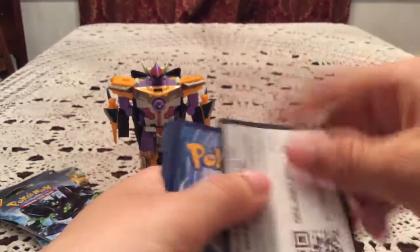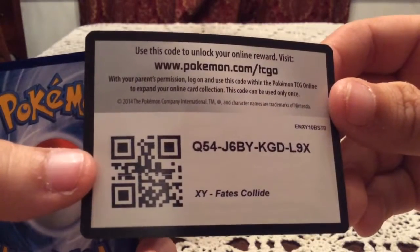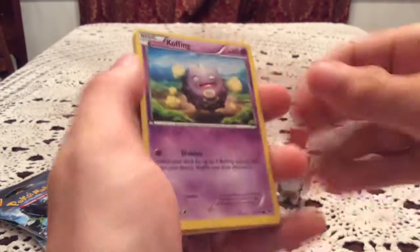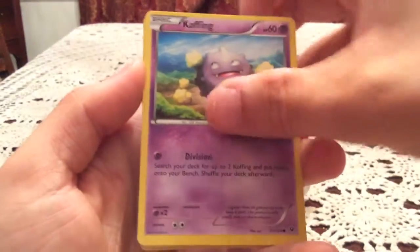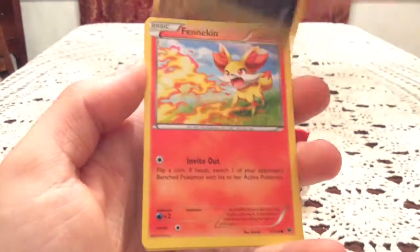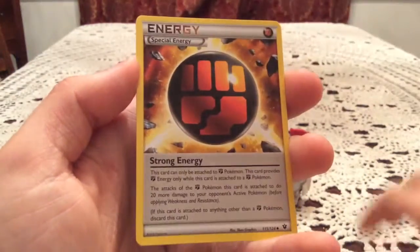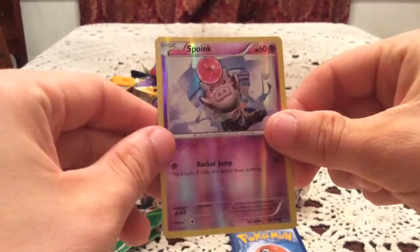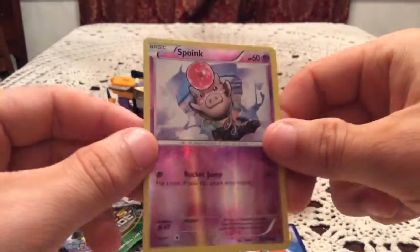There's the last artwork - Lugia Break. Another code for you guys for another Fates Collide pack. Good luck, whoever gets that, hope you get something nice. We have Koffing, Cottonee, Larvitar, Volibee, Fennekin, Strong Energy, Shauna, and Energy Reset. Reverse Holo is Spoink - that's a common, number 30. I do have that one, so there's another duplicate.